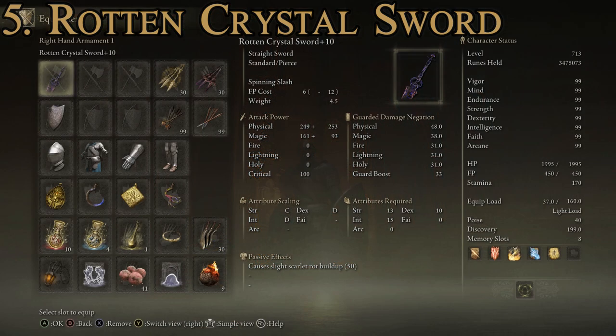This sword has a total max attack power of 856, making it an excellent weapon, and it also causes a scarlet rot buildup. The more hits you get on someone, the more scarlet rot you apply, and scarlet rot does a lot of damage. Its average guarded damage negation is 35.3.